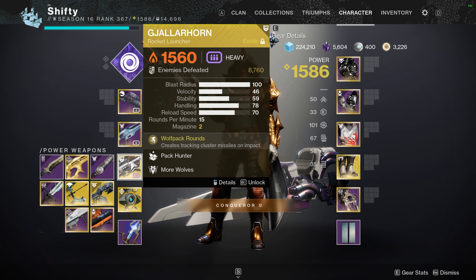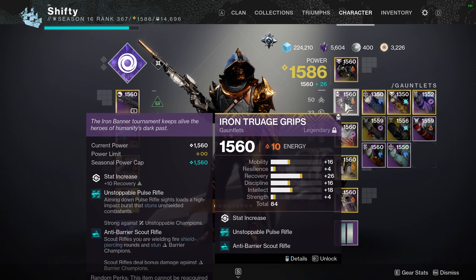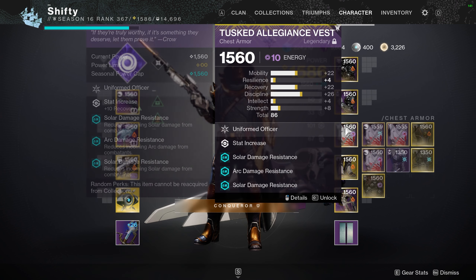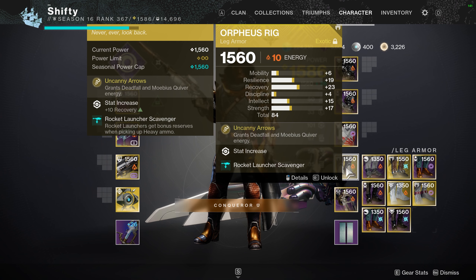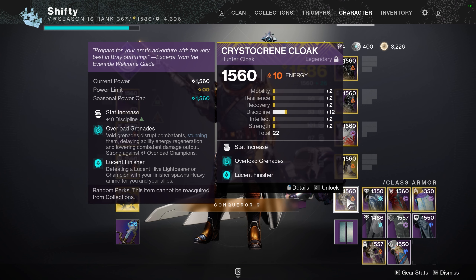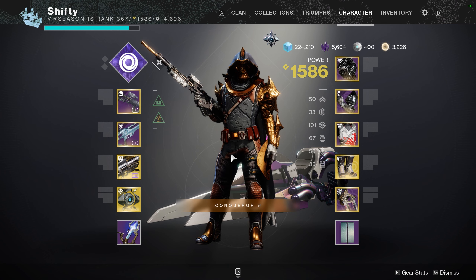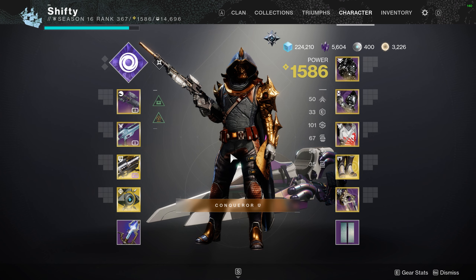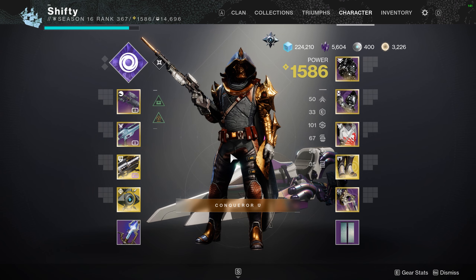Gjallarhorn pretty much one-shots Champions even on Master difficulty — it won't always one-shot them, but chances are pretty good that it will. For my armor mods, I'll quickly show you each piece of armor, and if you need to see anything in more detail, just pause the video. I didn't run a particular exotic on any of the three classes — you can use ones you enjoy the most. Orpheus Rig does help here on a Hunter, but it's not necessary. If you don't have Gjallarhorn, you could use something like Ascendancy, but I highly recommend using Gjallarhorn.